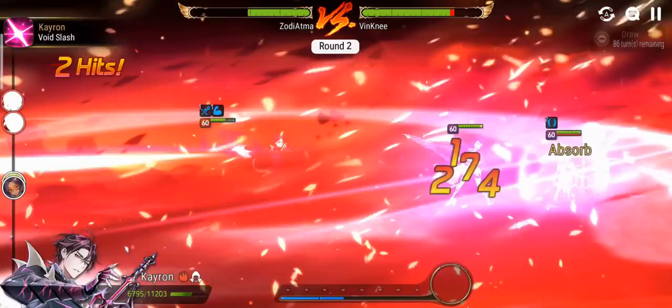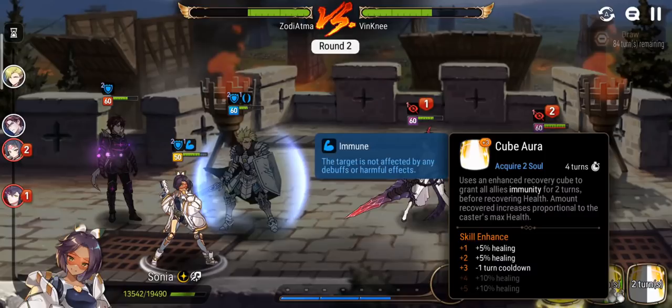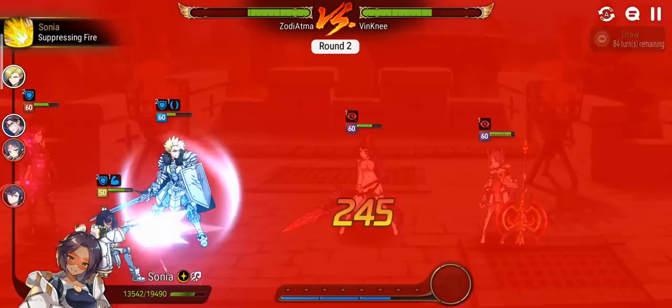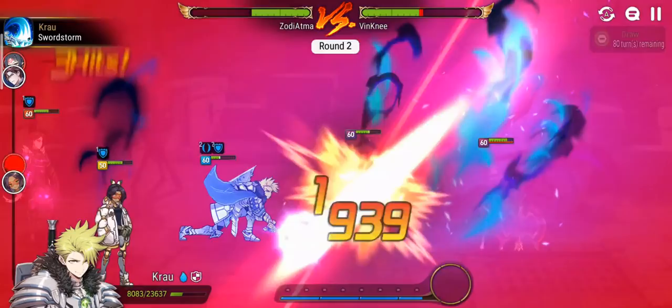Soul burn, do some damage here. She blinded both of them. I don't want to go for the Ravi because she's on counter set, so I'll push back the Cecilia. Let's auto attack. Her S1 basically gives barrier to the ally with the lowest health, scaling with her max HP. Let's go for S1 again. We do have Elias Knight so we're doing okay in terms of damage.